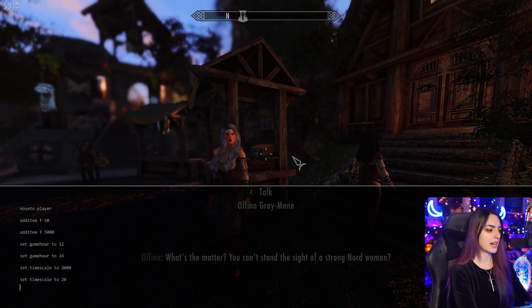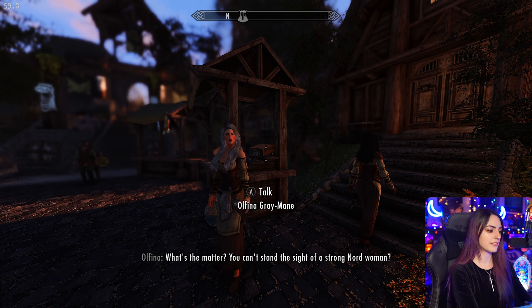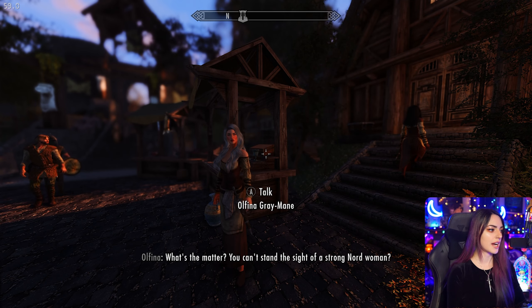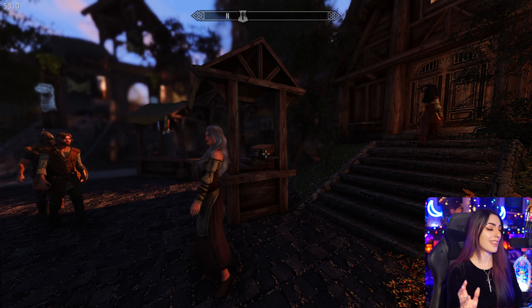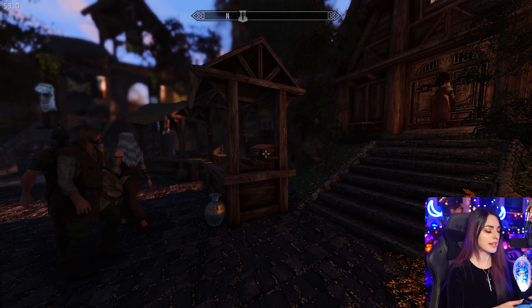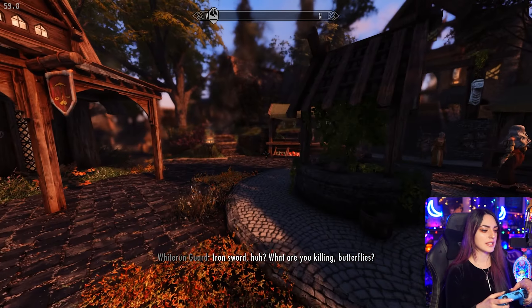Now, if your NPCs are freaking out in game and everybody's attacking everybody, you can type TCAI. This actually turns combat AI processing off entirely. So if something happens, they cannot fight. We're going to go ahead and retype that in so that it is set back to default.